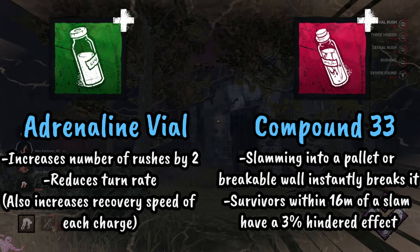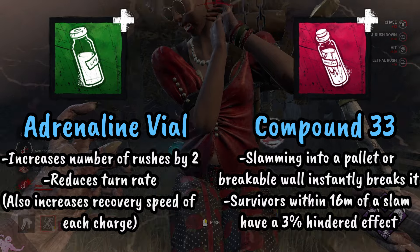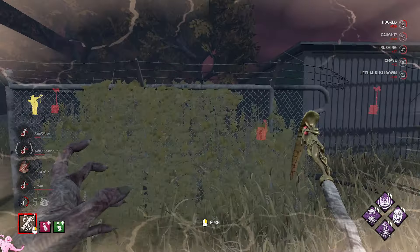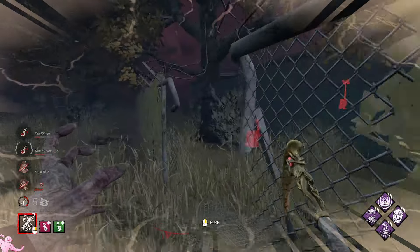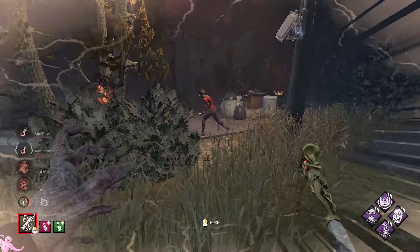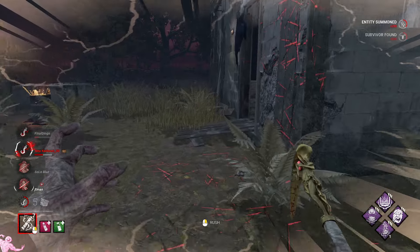Compound 33 will let me break a pallet as soon as I run into it. Adrenaline Vial makes my charges come back a lot quicker and gives me two extra charges. This means I can basically just walk survivors down, run into a pallet to break it instantly, and then have my power back either for mobility or to get an easy hit. This is really strong even if you're not particularly good at playing Blight, because you can basically just use it to shred through pallets.